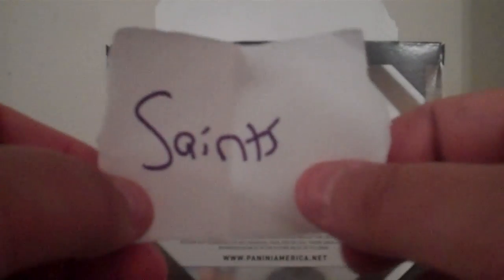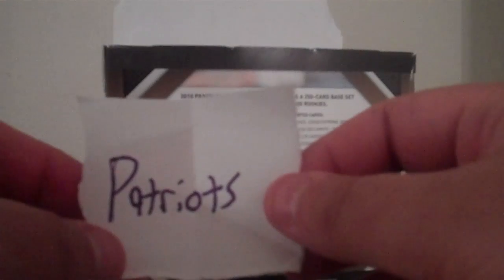Cowboys — already got a hit, ineligible. Next one is Saints. Saints haven't gotten a hit yet, so they get the J.T. O'Sullivan, which just happens to be a Saints card. Next team — Patriots get the Chad Henney jersey card. And finally, no hits yet for the 49ers, so the 49ers will get the Ronde Barber card.